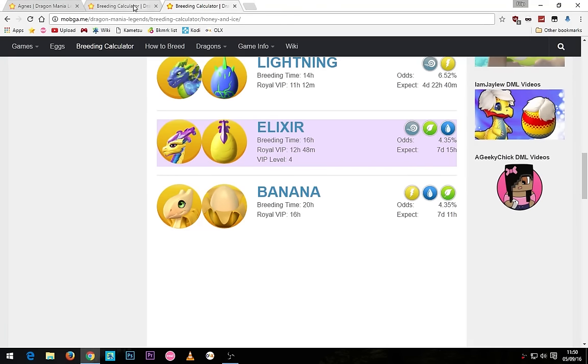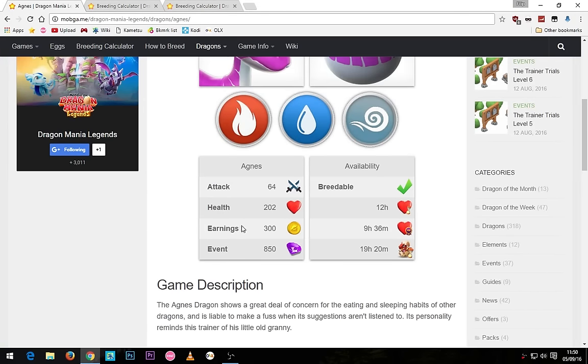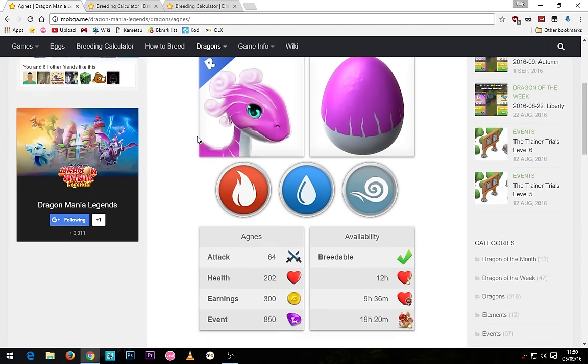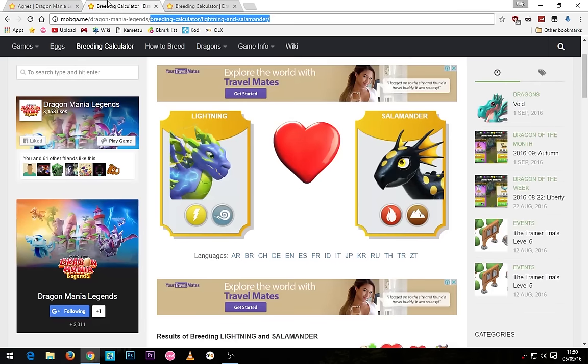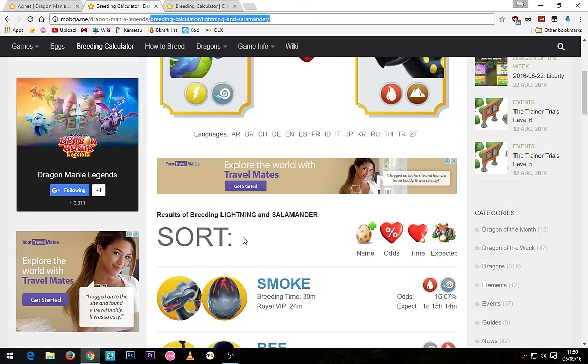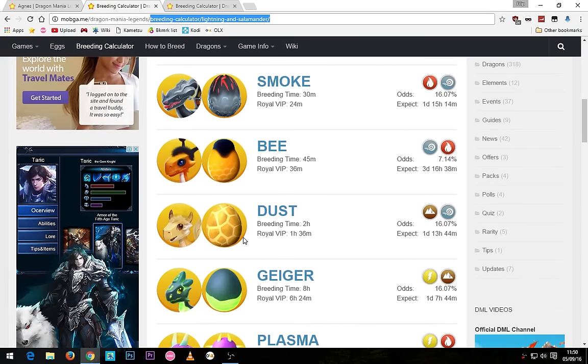One thing I forgot to mention about the Agnes dragon is that it's a very rare dragon and I wouldn't really recommend using it in battle. But if you really want to, you can use it as a healer or something — I already have it as one of my fighters on my phone but I'm not really sure if I should keep it like that.